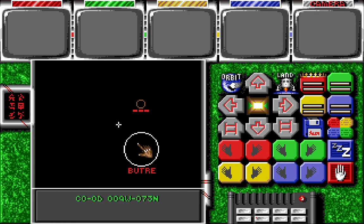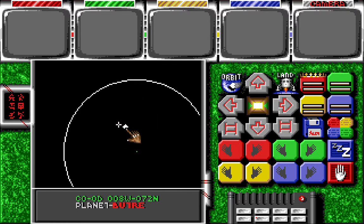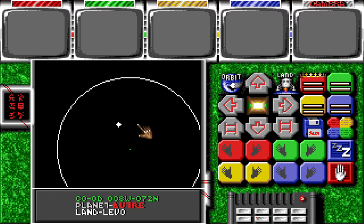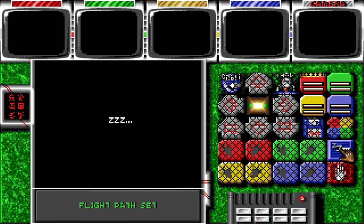Just click. You press this orbit button a little bit and that goes in the cross, and there's the flight path set at the bottom. Now all we do is hit the snooze button and wait for it to wake up.